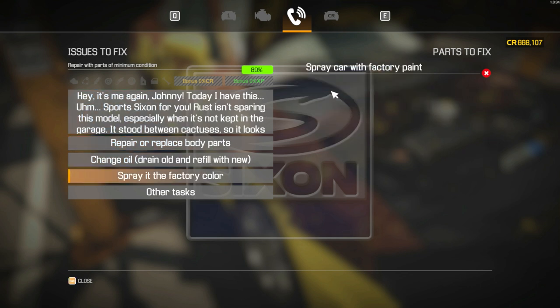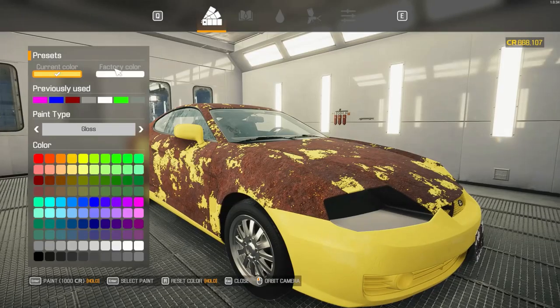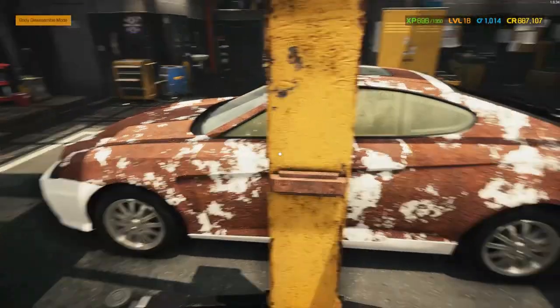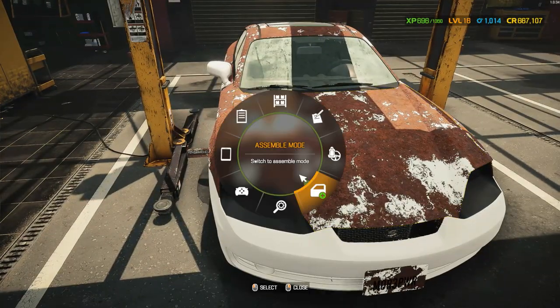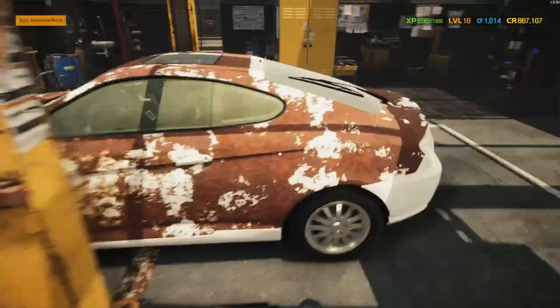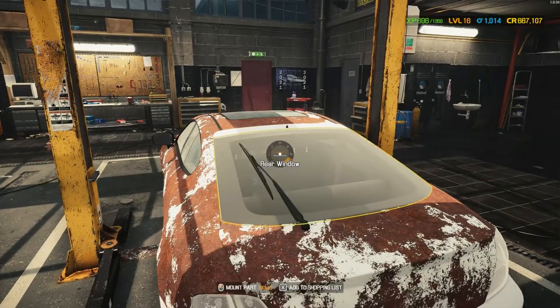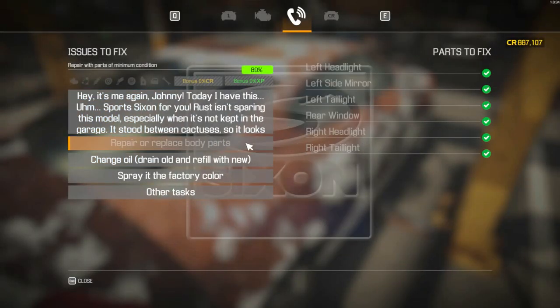And then spray it the factory paint. So let's go spray paint first — factory color. This is not something that we would do in real life; you would fix the body first. We want to take this rear window out — oh, it doesn't have one, my bad. And I believe that is all of that.